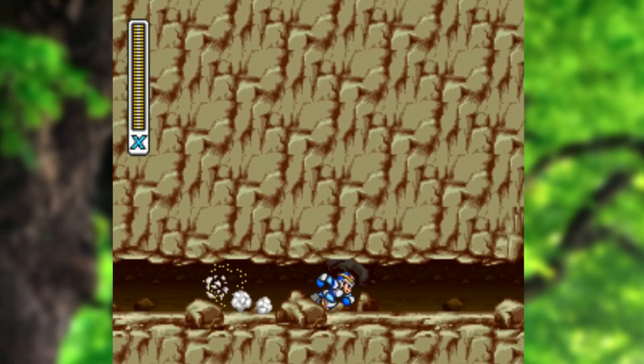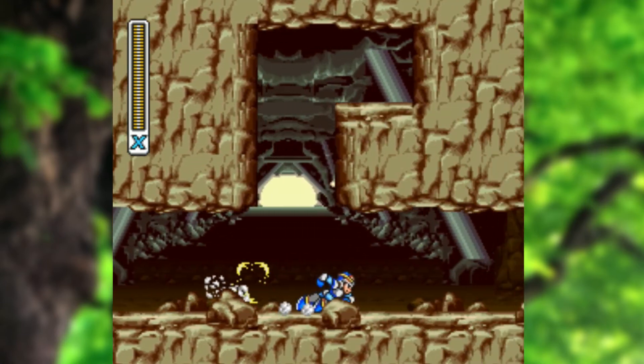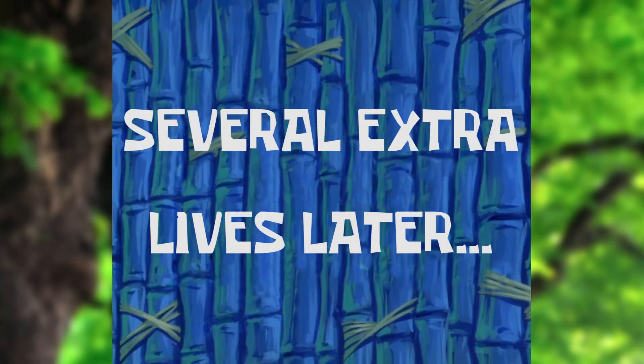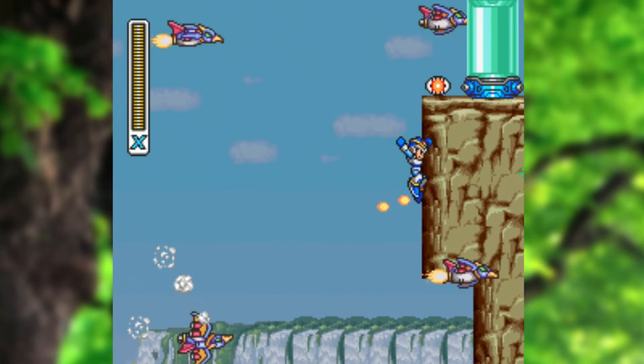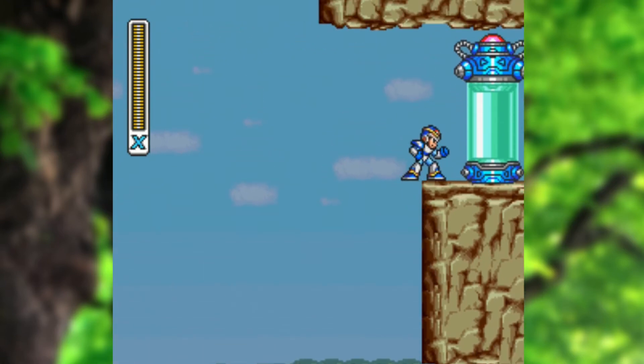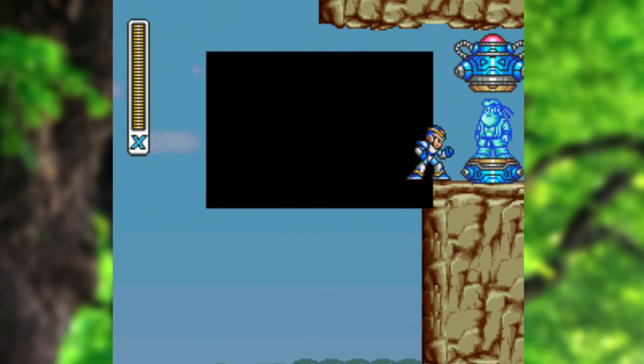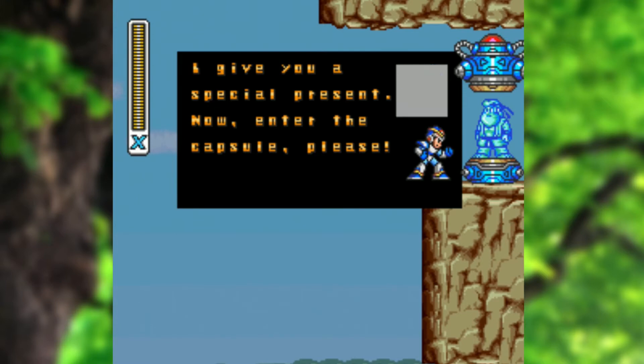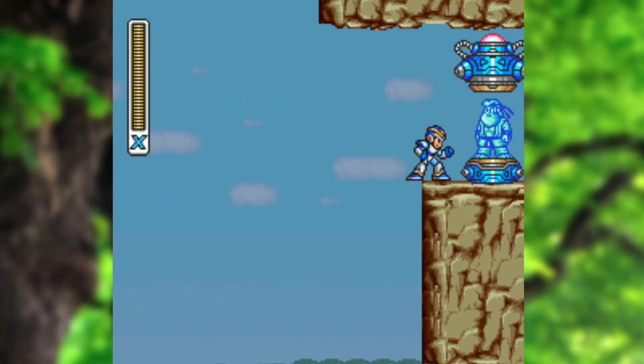I just have to do this two or three more times. We have successfully proven ourselves good at cliff diving, and now there is an extra Dr. Light capsule here. He is actually wearing Ryu's outfit from Street Fighter. Since Street Fighter is also a Capcom title, they threw in a little Easter egg. How anyone was supposed to figure this out as a kid without a guide, I have no idea — this game was back before the internet existed.